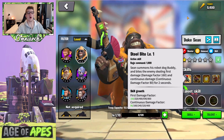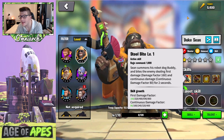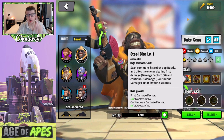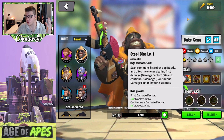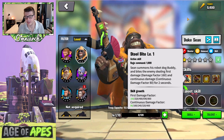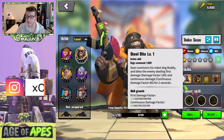His first skill is his active skill with a rage requirement of 1,000. It says: Sean summons his robot dog Buddy and bites the enemy, dealing a first damage factor of 800 and continuous damage of 400 for two seconds. That's 1,600 total damage factor — really really nice. A very high single-target damage factor overall.